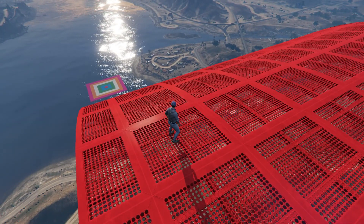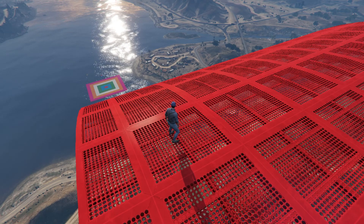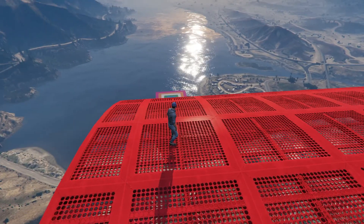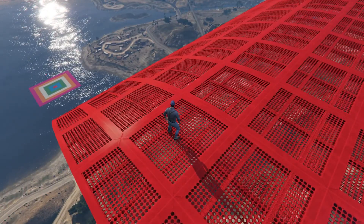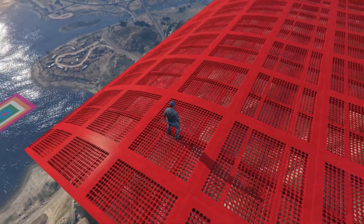We get 10 points for a bullseye, and then it goes 5, 4, 3, 2, 1 on the way out. If you can land on that tiny little island all the way down there, then you just win automatically. I've done that once, but we weren't playing properly, so I'll probably never do it again.